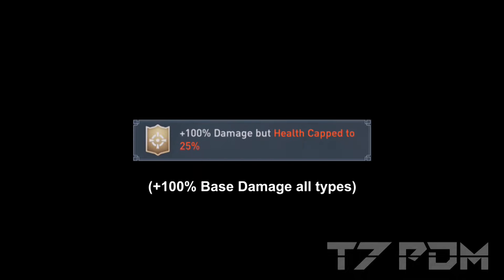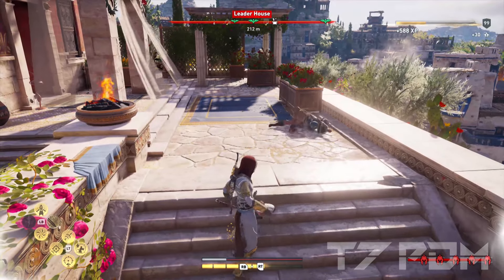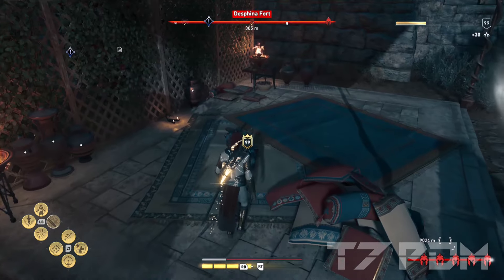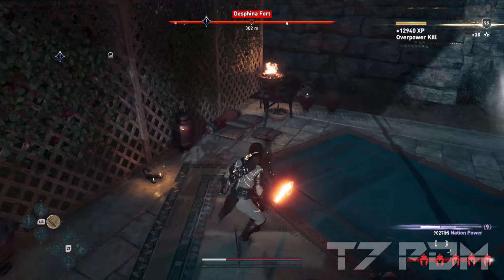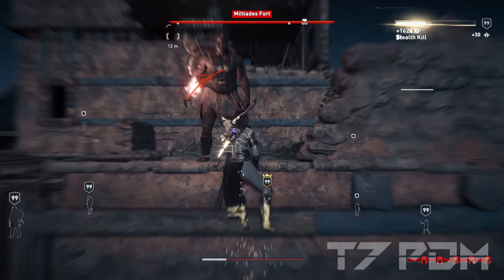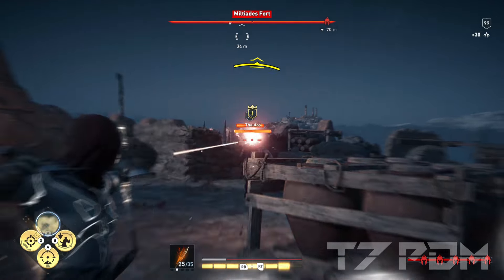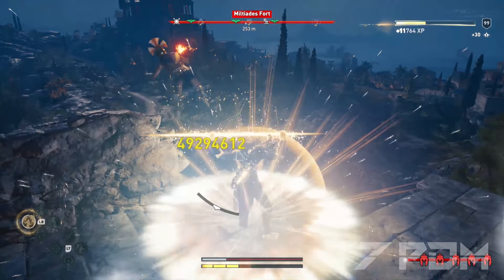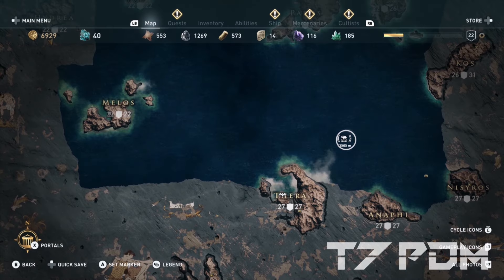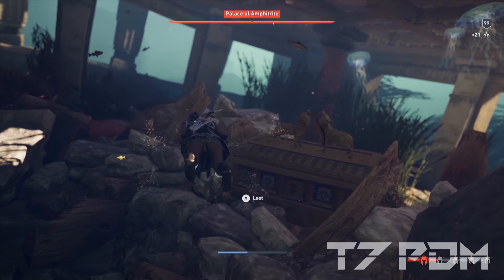I still place the Fog's engraving one spot higher at number 3 because it gives 100% base damage to all hunter, warrior, and assassin damage — working for all three base types even with the negative health effect. Health can almost be completely neglected in this game because you will never die from a single hit anyway; you'll always go down to one hit point, heal yourself, and continue to fight. The Fox of Olympus, which unlocks this engraving, can be looted from an underwater location north of Thera Island.